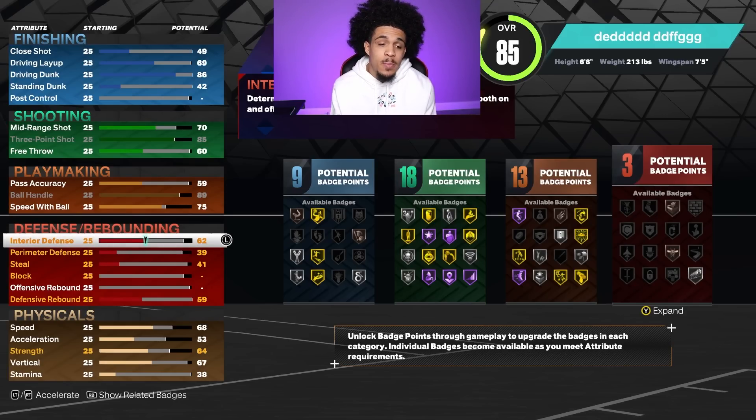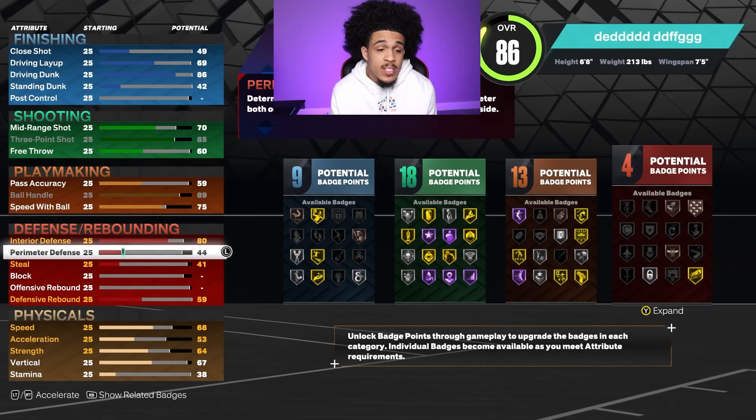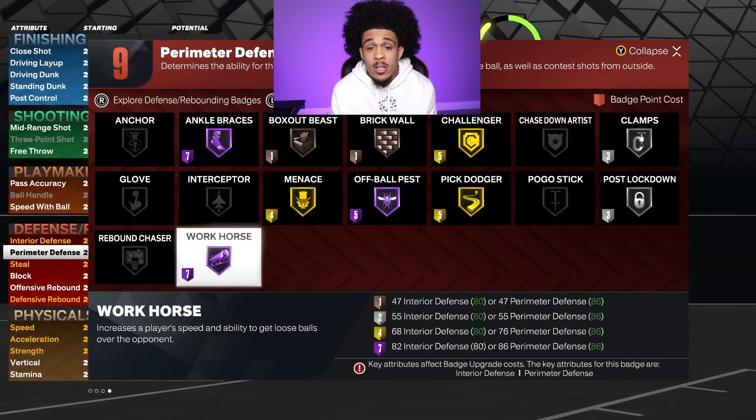As I'm putting interior defense up it doesn't really change many badges, so I'm not gonna put it up too high, but I want at least an 80 so I'm not just getting bullied. For perimeter defense I'm going up to around 86 — at 86 challenger and badges like workhorse switch over, so we're gonna leave it right there.